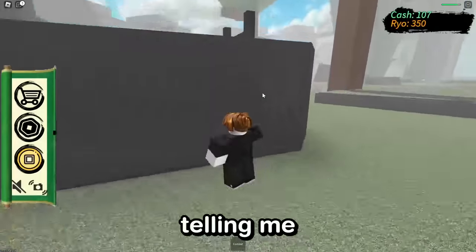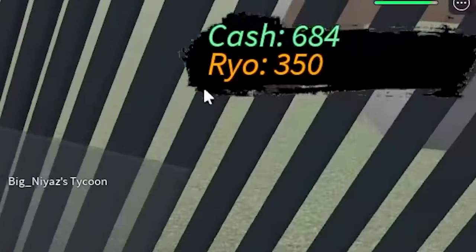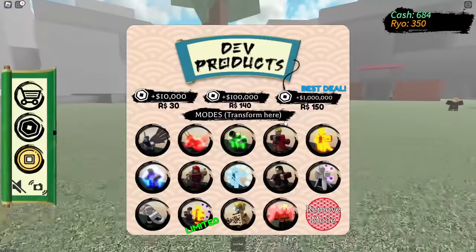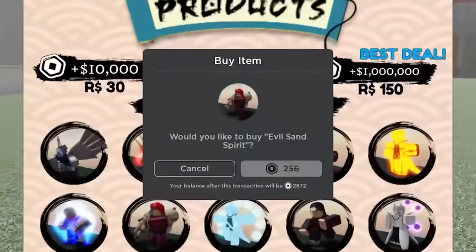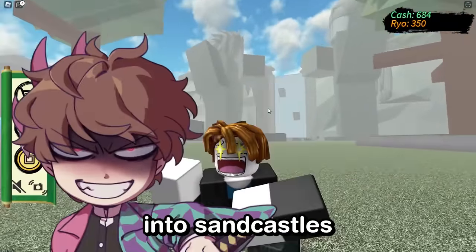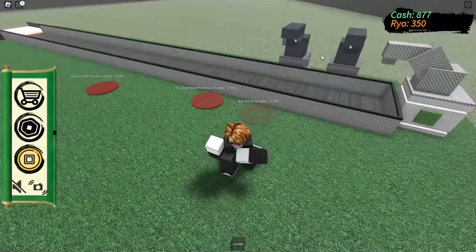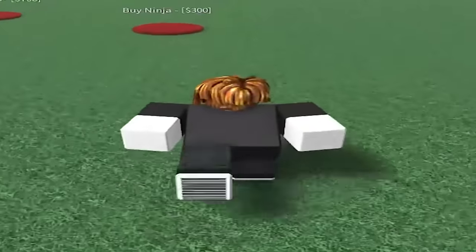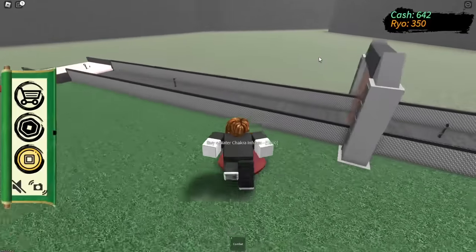And although everybody keeps telling me you can't steal money from people, watch this — I've got $600 now. I just stole from the Uchiha clan. I need to buy the powers that I'm going to use for this video. And today we're using the powers of evil sand spirit. Now that I've got $1,000, I can buy a kunai dropper, and we can get an earth chakra infuser and a water chakra infuser. Never mind, I need another $30.